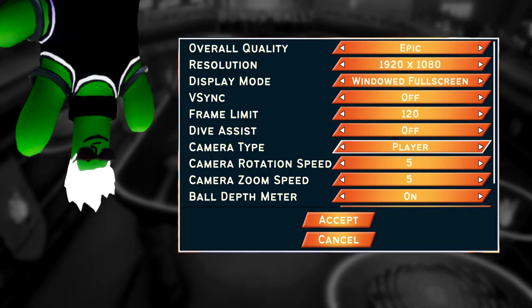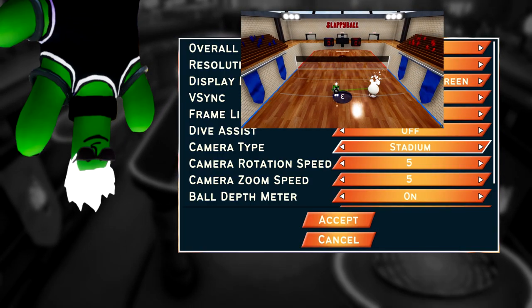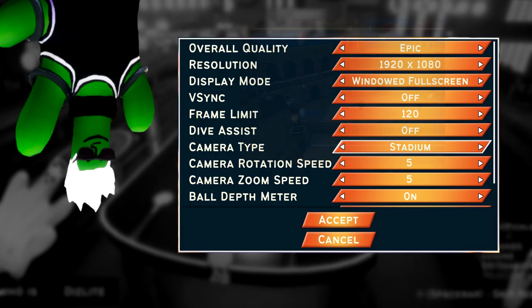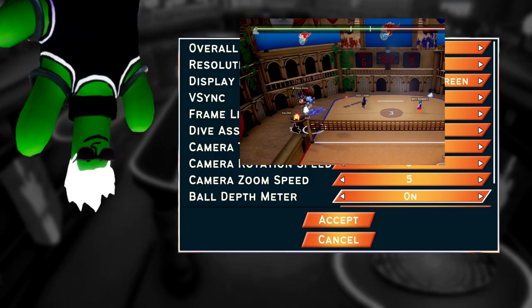If you're playing primarily as a defender or setter, I suggest what I use: stadium, and then full zoom out when you get in the game. Figure out what you like best early and stick with it. Turning on ball depth meter shows you a bar across the top of your screen that shows how close you are to the ball.